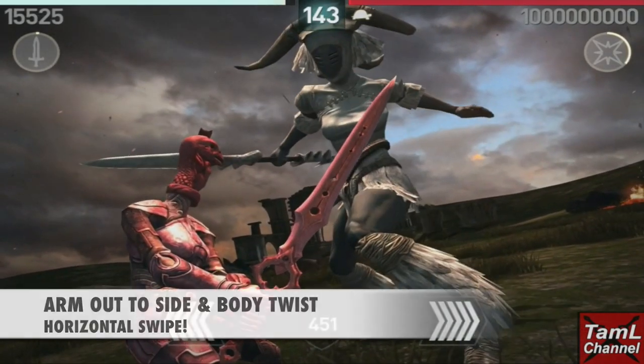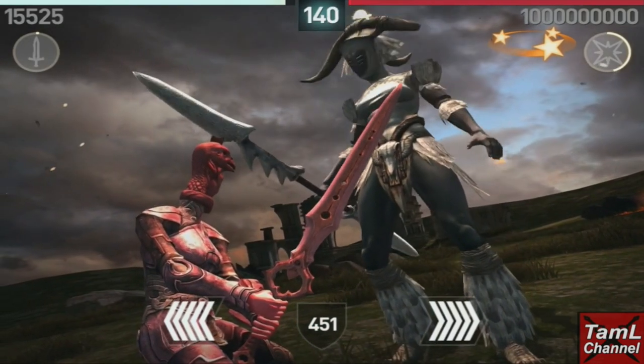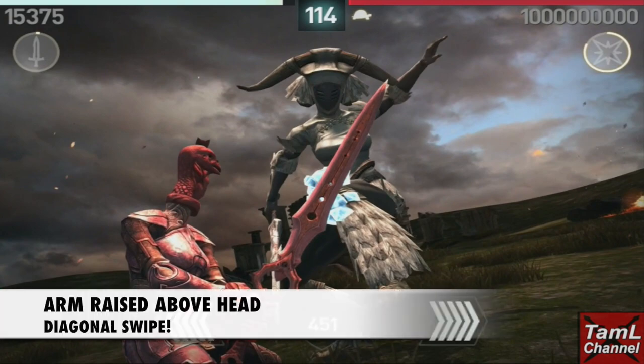When she hits out to the side and twists her body it's a horizontal swipe to get the perfect parry against that arm hit. However, when she lifts her arm up and it's above her head, that's a diagonal swipe and that will give you the perfect parry.